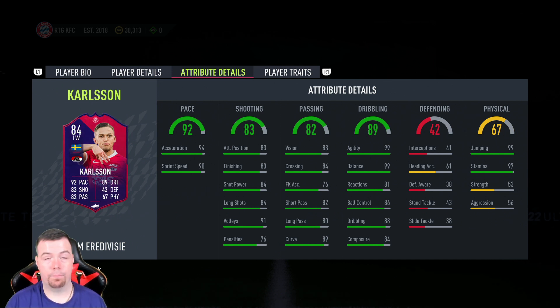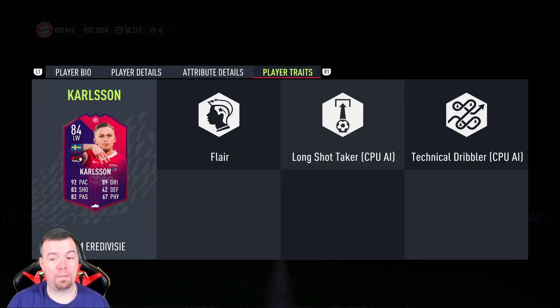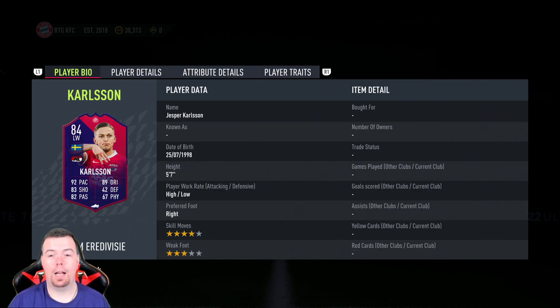Again, decent for a left winger. The really good stuff: 99 agility and 99 balance — absolutely disgusting. 81 reactions, 86 ball control, 88 dribbling, 84 composure — unbelievable. Defending stats are what they are, but he has 99 jumping — shame his heading accuracy isn't better — and 97 stamina.